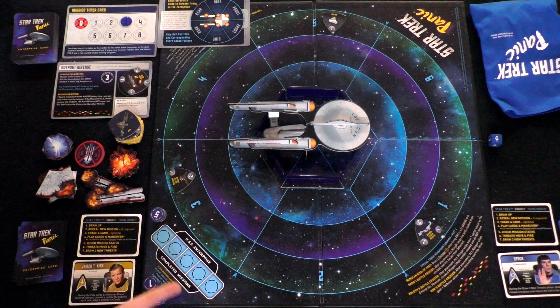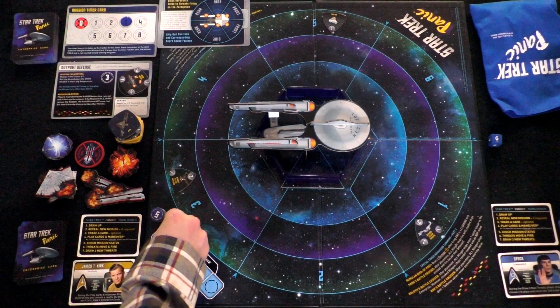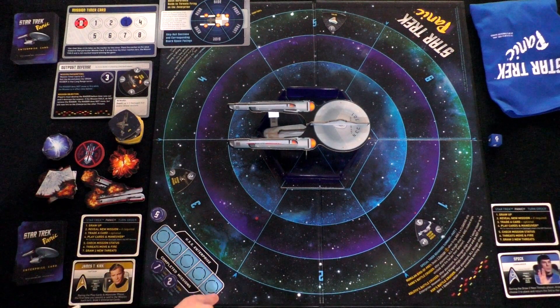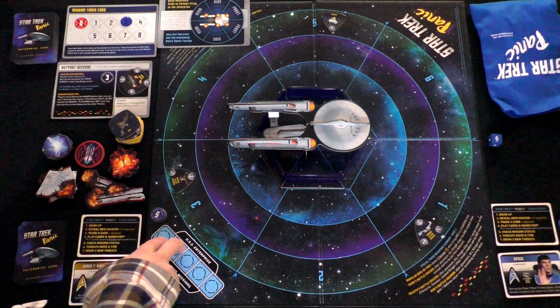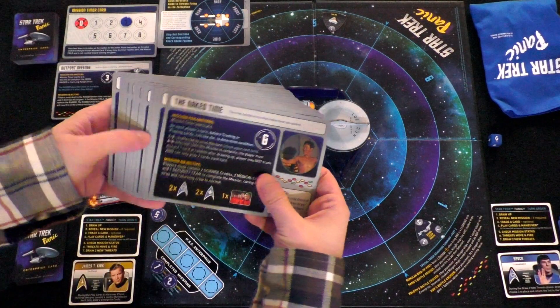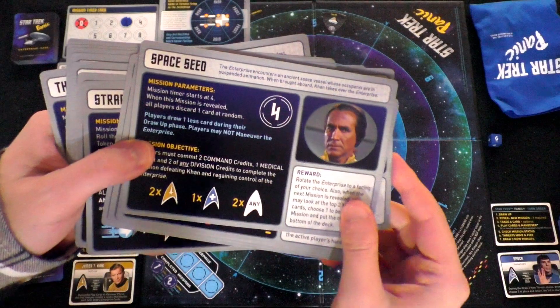In Star Trek Panic, we have to complete a number of missions. The missions can be tracked in this little blue section, and there are numbers that are double-sided. As we complete missions, we flip them. In the standard game, you have to complete five missions and clear all of the bad guys from the board. In the short game we're playing, we have to complete two missions, which are predetermined for us. There is an entire deck of mission cards from the actual TV show.